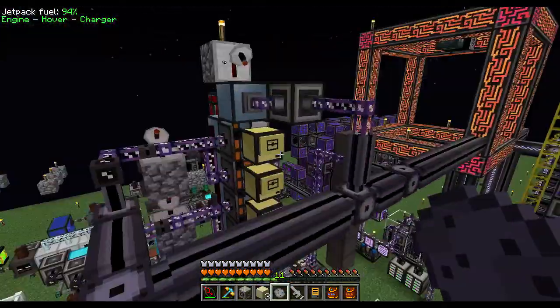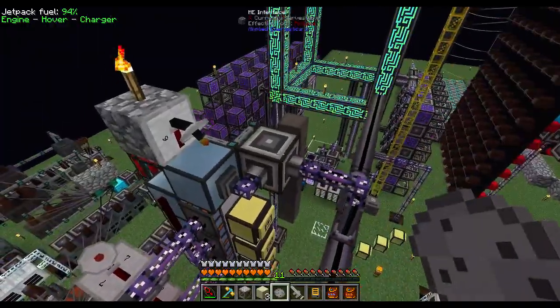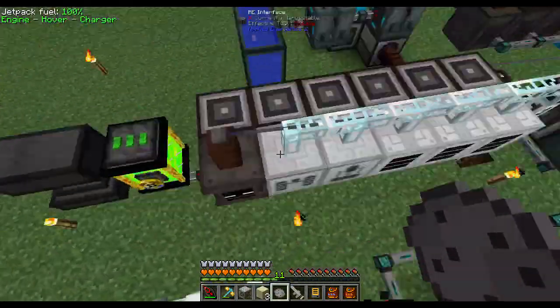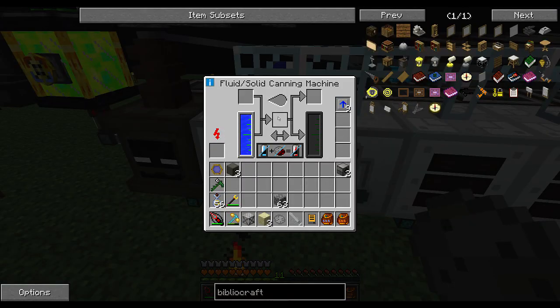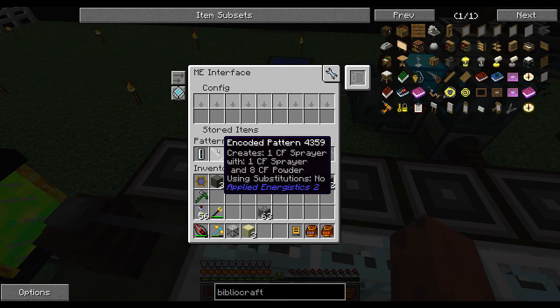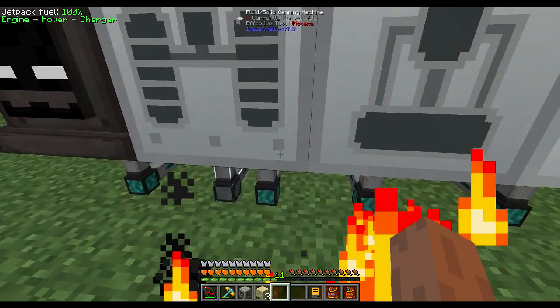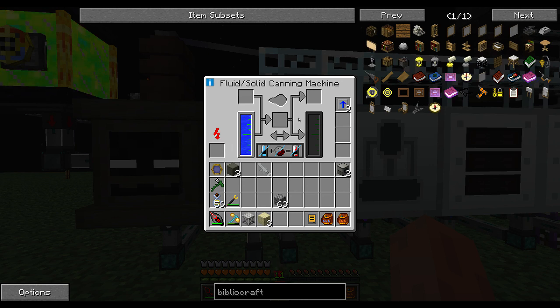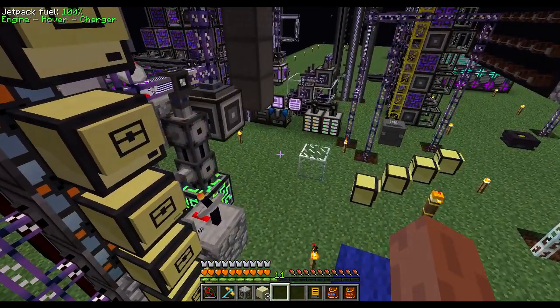This ME interface is connected to the main system to supply the sand and the sprayers. For automating the sprayer refill, you need a canning machine — a fluid-solid canning machine — with water pumped in from a reservoir. Put the sprayer and CF powder in, and that fills it up, adding 1000 millibuckets. I have an ME interface connected to my main ME system with a pattern that says: one empty sprayer and eight CF powder gives one full sprayer. The AE system is good at recognizing the difference between empty and full sprayers.